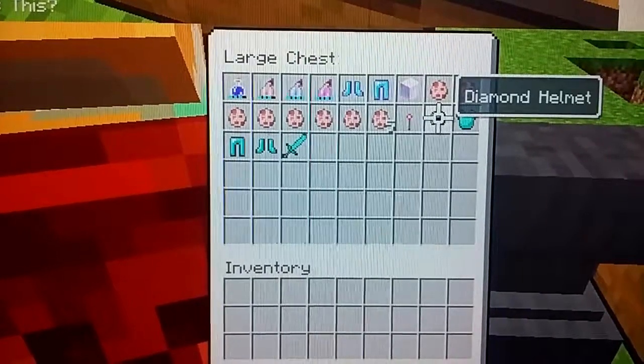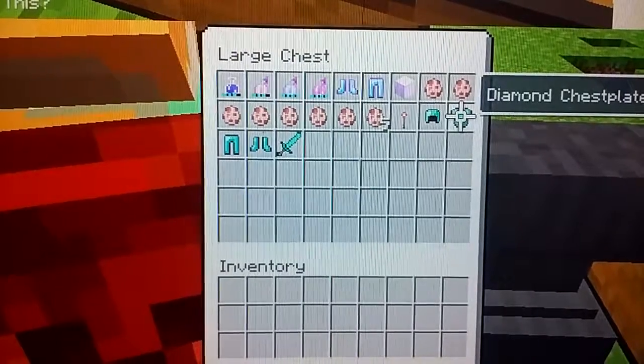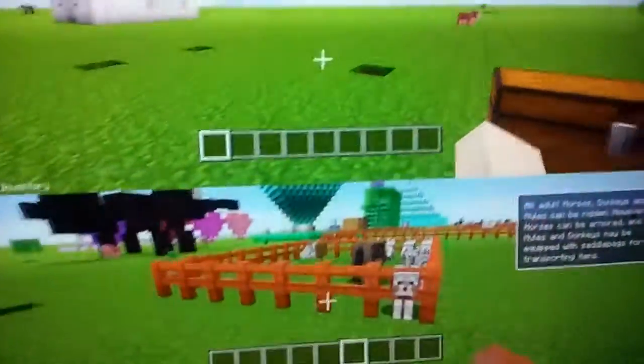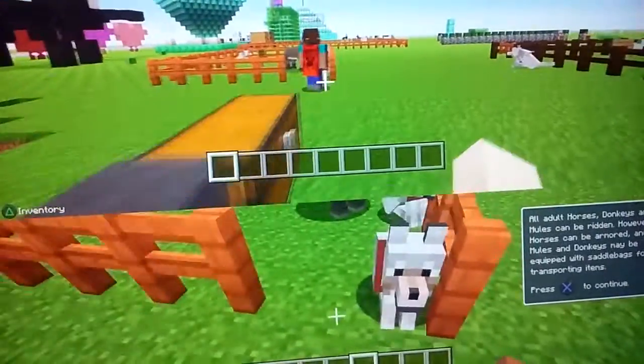Red Knockback 2, diamond helmets, diamond armor, and a diamond sword. That is all we are using. Okay, we're gonna give my dad a few minutes to get it set up, then we'll be back.